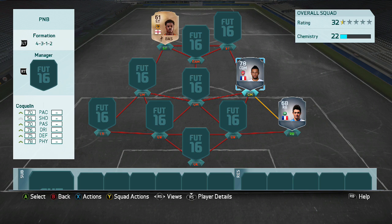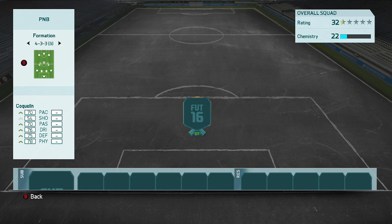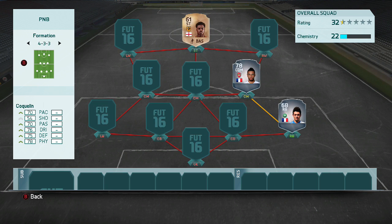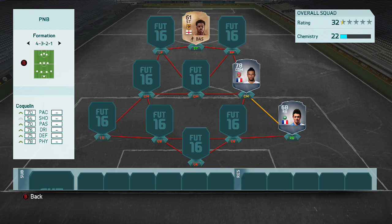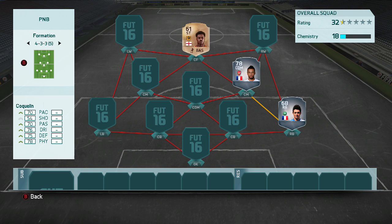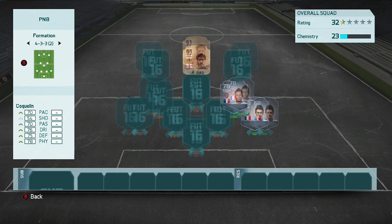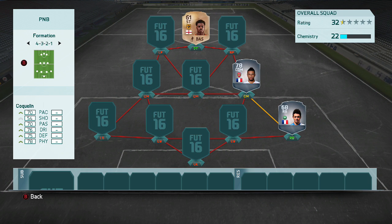Here are all the players we have to build the team around. I think we're not gonna go with the 4-3-1 even though I really like that formation. I'm thinking either the 4-3-2-1 would be good, or something with a false nine — four-three-three, four. Let's go 4-3-2-1.